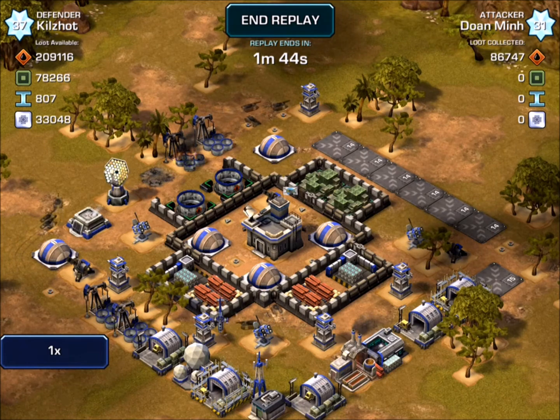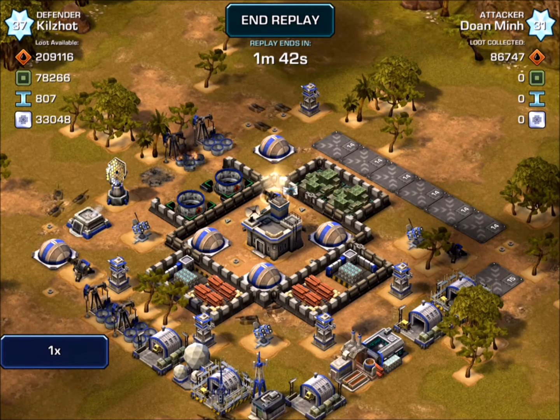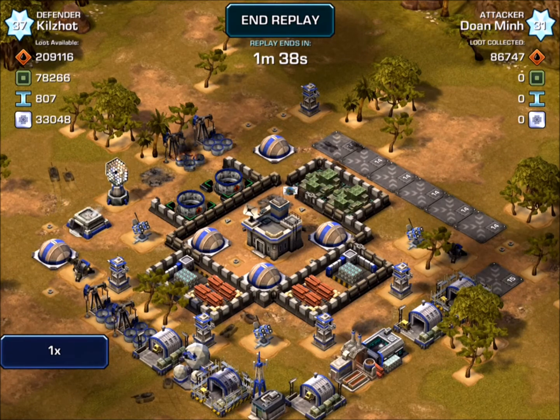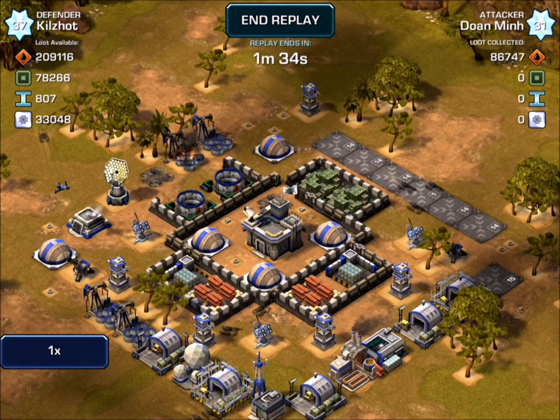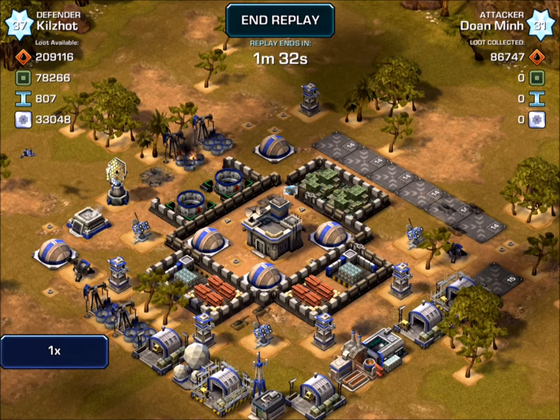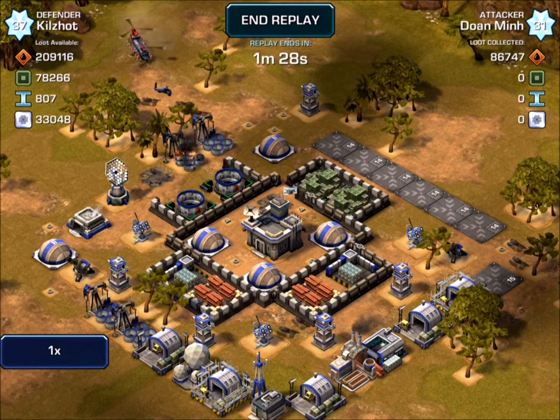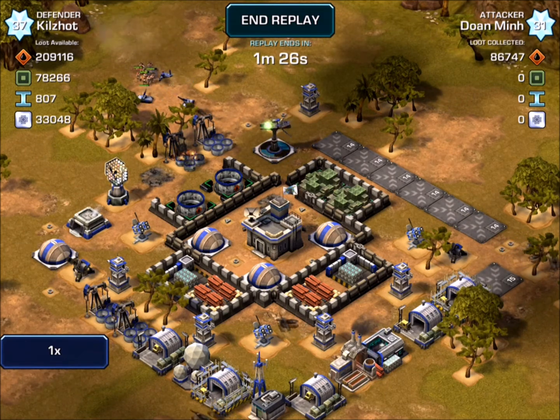My base is very compact, and I try to really build around the lasers in the middle to lure some people in. You can see early on he's already hit a couple of my structures, so he clearly is going for a loot raid here. You can see collected over on the right — he's already at 86,000. But keep in mind that's all for nothing if he doesn't come in and star my base.